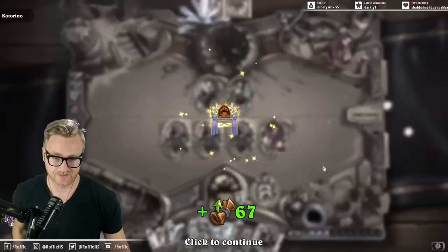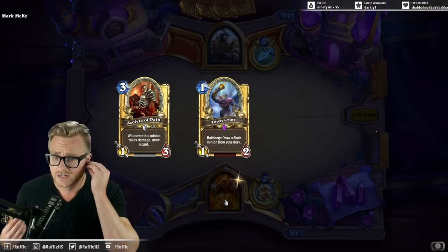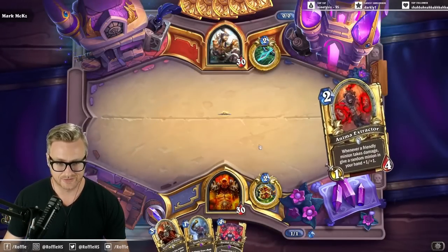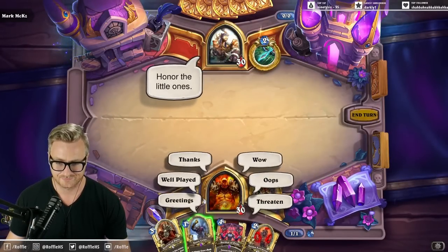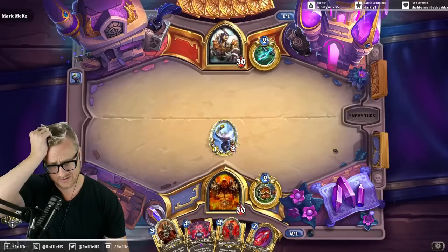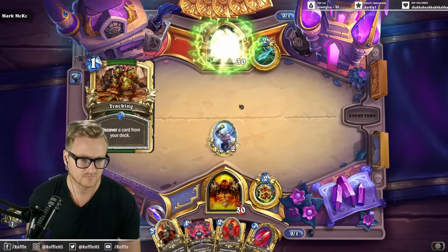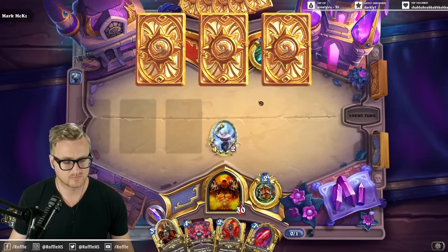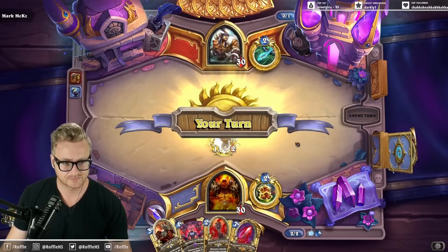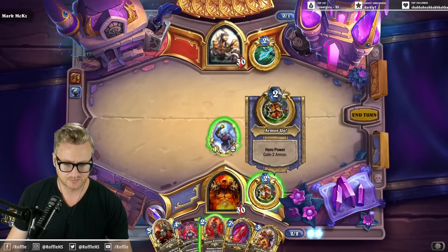I can't believe how successful we've been with this deck. If there's anyone I can trust to let me combo, it should be Mark here. Early draw. I wonder what he's up to — I hope things have been going better since we last queued into him. If he hasn't played Roaring yet, I imagine Roaring's playing standard — that's probably why.